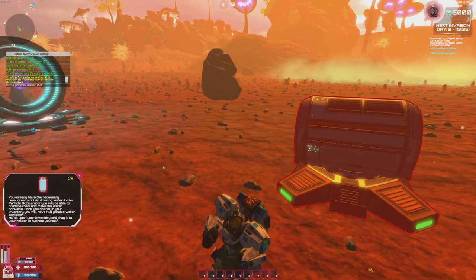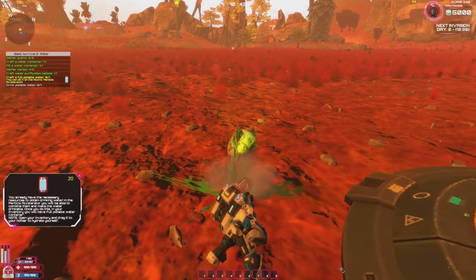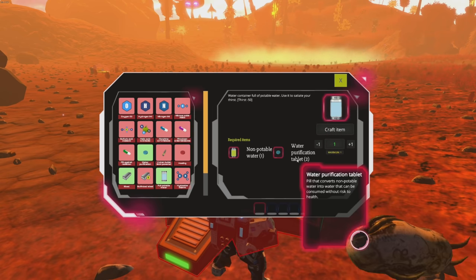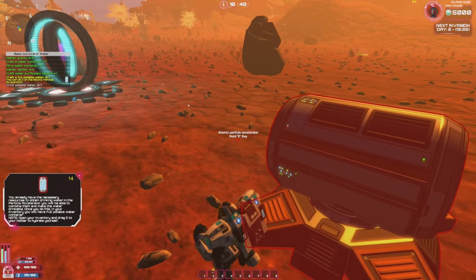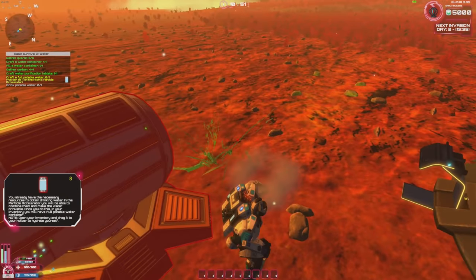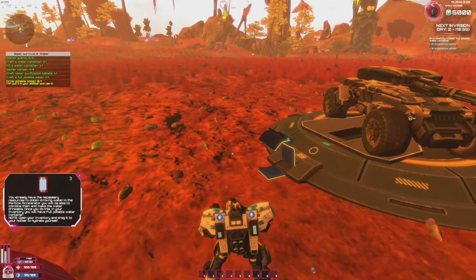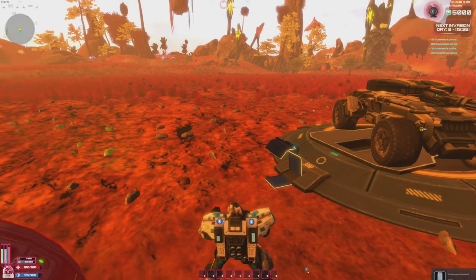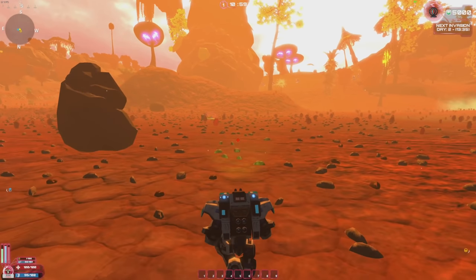Now crafting the portable water also requires the atomic particle accelerator: two purification tablets and two water. I can craft it and leave it running while I deal with the grub alien attacking me — they just keep coming, there must be a nest somewhere. Once done, we have water and we drank it!